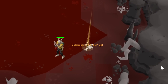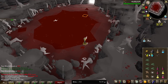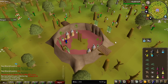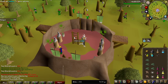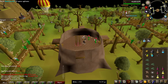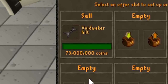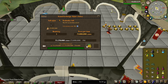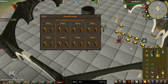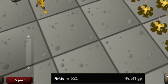Oh my god, yes! We got the first Voidwaker Hilt — also a collection log slot for that one. I think we have everything on the collection log now except for the pet, so that is really good. I got the Tyrannical Ring a long time ago from normal Callisto. There it is — the first Voidwaker Hilt for 73 million GP. We've made 94.5 million on the tracker so far. That is wild.